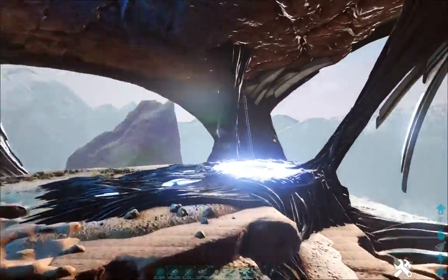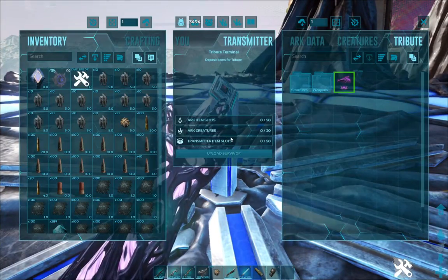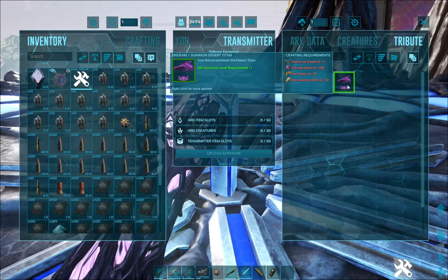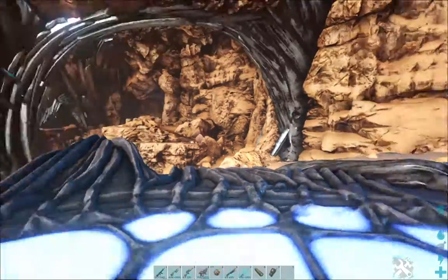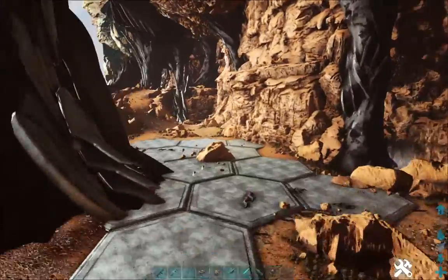And here is the terminal for the Desert Titan. To summon the Desert Titan you need the artifact, 100 corrupted hearts, 10 fire talons, and 10 sarco skins. Then you go the exact same way to get out.